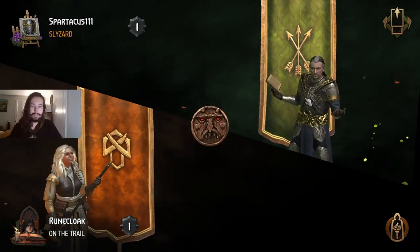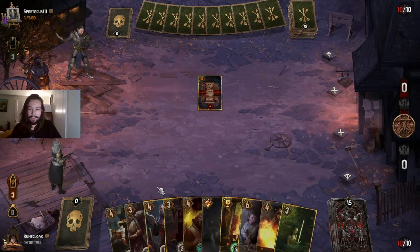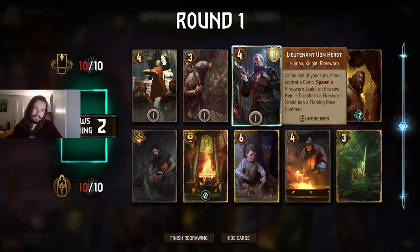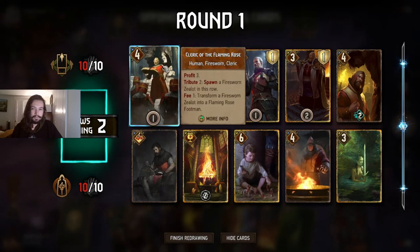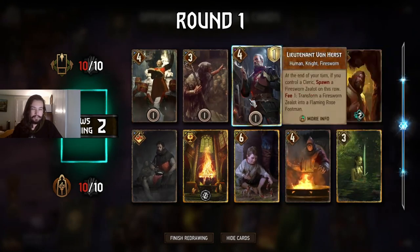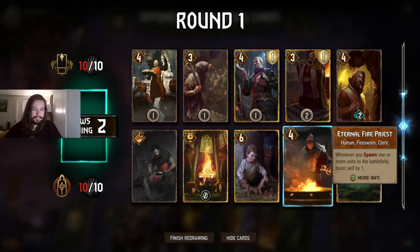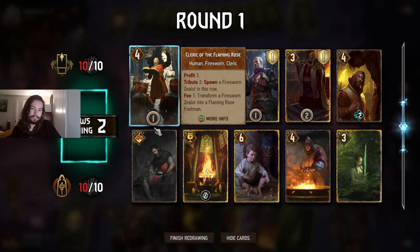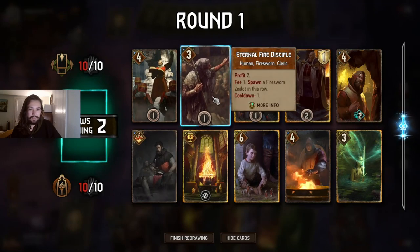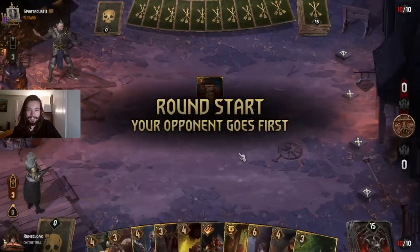Now we're up against Corella Tactics — that's going to be a little rude. They can kind of kill my tokens. They can do four damage easily, so I've got to protect stuff — especially Von Hurst. Smuggle could be okay. I have a lot of golds in hand; I don't want to mulligan my golds. What would I mulligan here? I might have to play Von Hurst. I kind of need coins too. Should I play Von Hurst to transform? I don't have to have that many. It's a weird hand. We're also going to have to get ahead of Saskia.